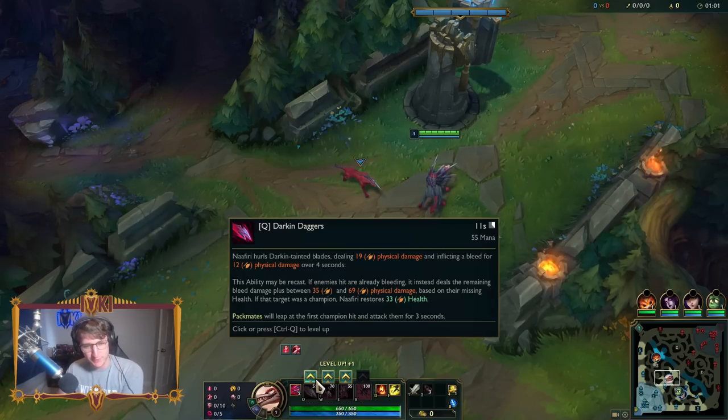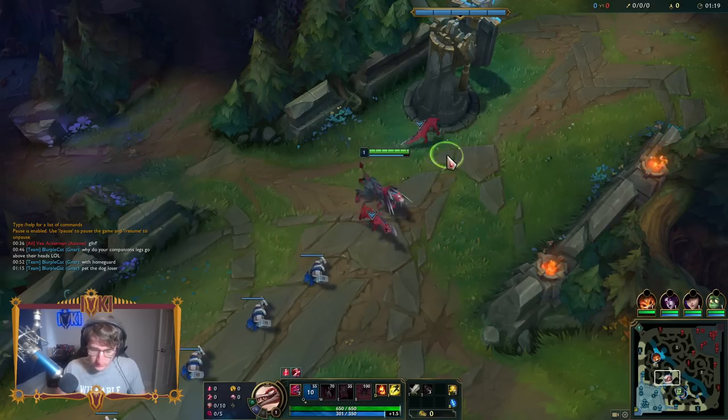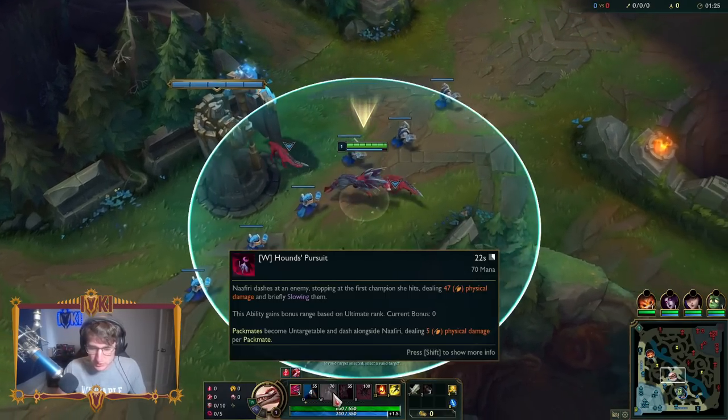Q is my Darkened Daggers. Nefiri hurls darkened tainted blades, dealing 19 physical damage and inflicting a bleed. This ability may be recast - if enemies hit or already bleeding, it instead deals the remaining bleed damage. And it restores a little bit of health. Packmates will leap at the first champion hit. So that's what it looks like - and then I can also recast it.